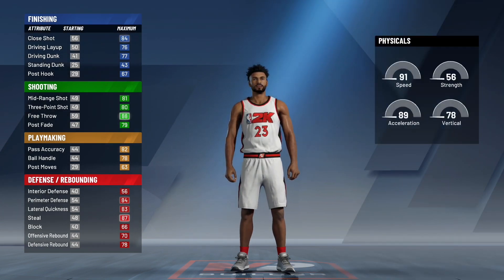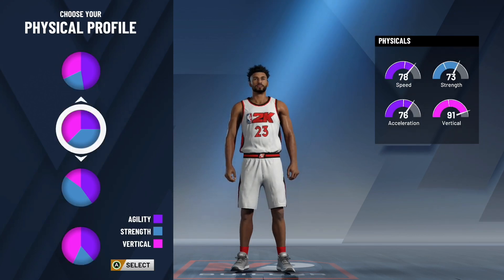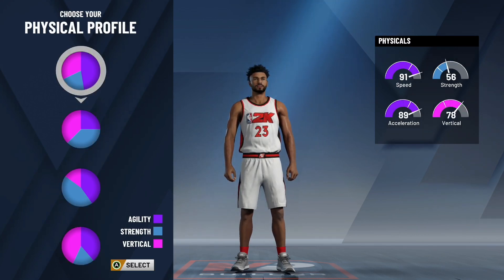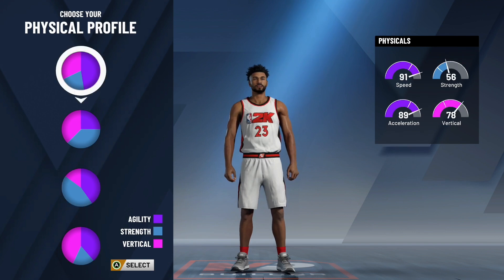Moving on to the physical profile of this build, I would either recommend you pick all agility or agility and vertical. For this build I think I'm going to pick all agility just to have the most speed. The agility and vertical pie chart is also good, especially if you want a high vertical — it's really up to you. Personally, I'm going to pick all agility to have the max speed possible.